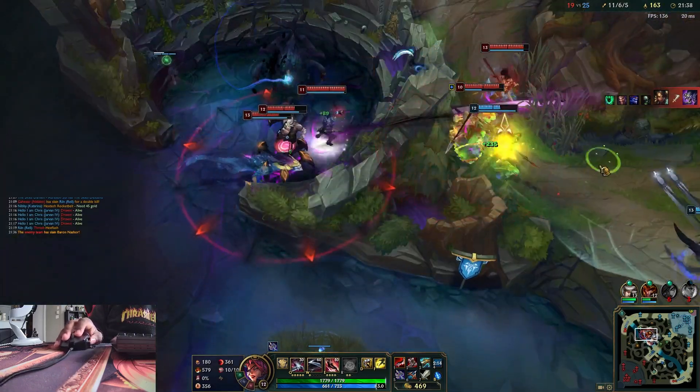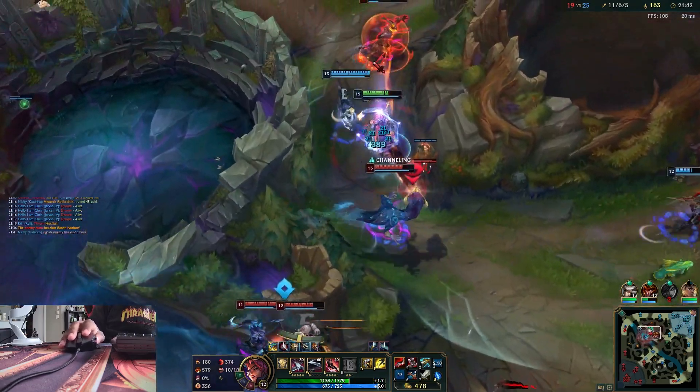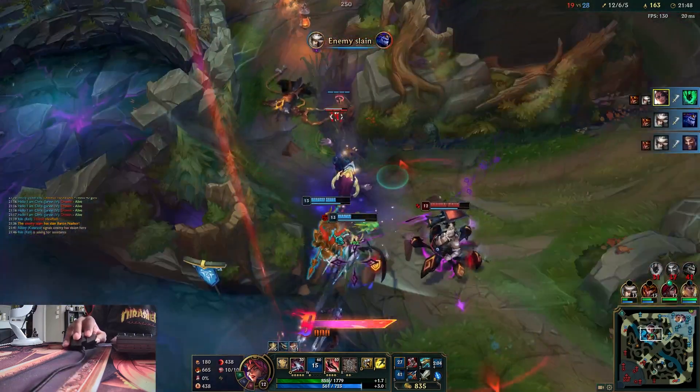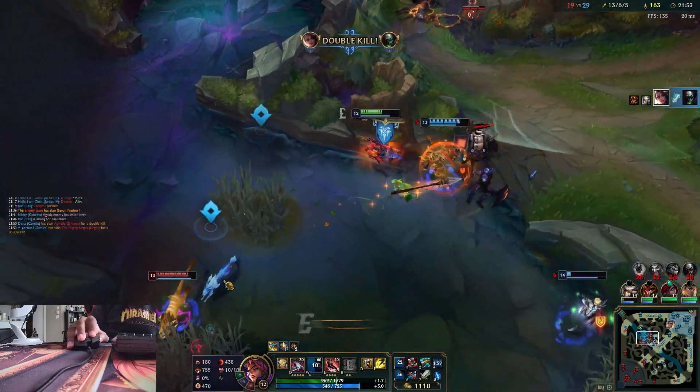Once Ghostblade gets its buffs, you'll be able to use Ghostblade to get to lane and by the time you arrive it'll be back up when you're at full Ingenious stacks. When Ghostblade's buff hits, I'm definitely going to take that over Duskblade — movement speed is great, and now that it gives AD as well, it's going to be way more useful with stats on its mythic passive than the cooldown reduction and base movement speed from Duskblade.